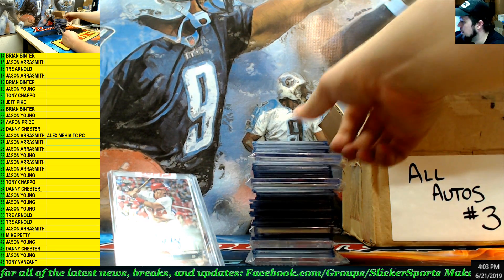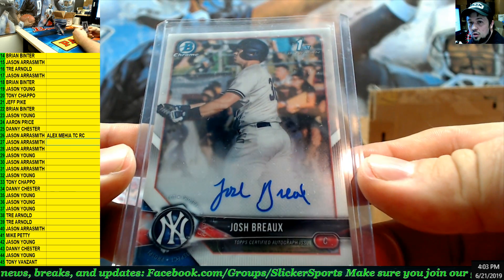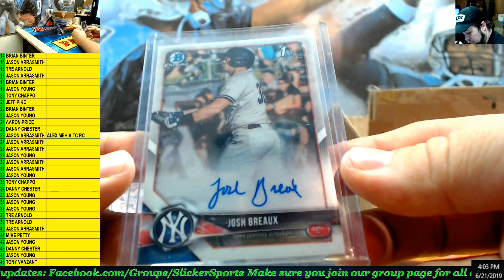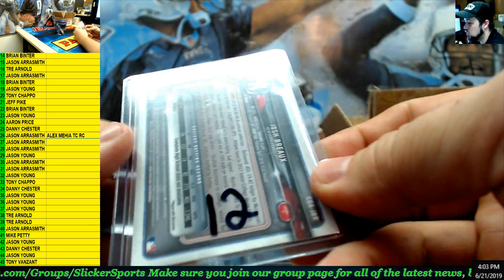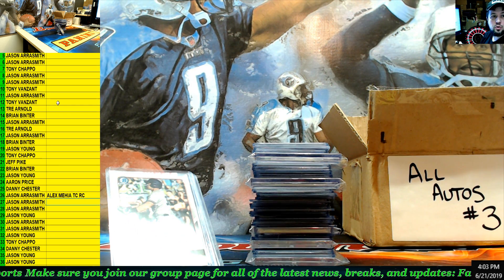Next up — first auto Bowman Chrome, Josh Bro for the Yankees. Josh Bro, Yankees. Number 12. Going to Tony.